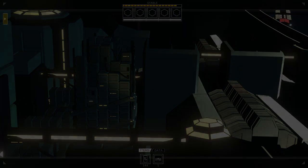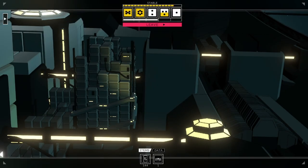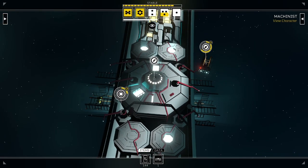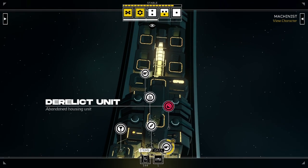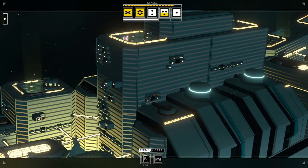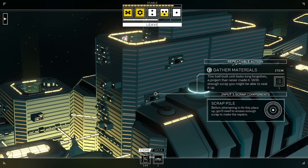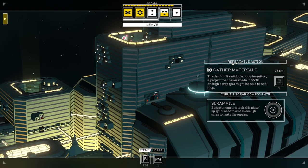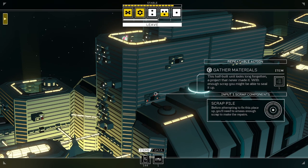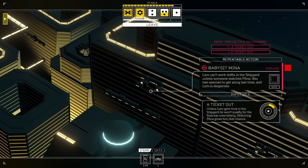I'm just trying to see how much this stupid payment is gonna be. Also, where did my buddy go? The one I'm supposed to help with things - I feel like they're gone. Okay, the scrap freighter. Now I do need to do some - oh, derelict unit. Gather materials. This half-built unit looks forgotten, a project never made. With enough scrap, you might be able to seal it up. Do I have any scrap? I don't, but if I find some I can do something here. Maybe this can be my new place? Lemon Mina's unit - let's do some more babysitting, of course.